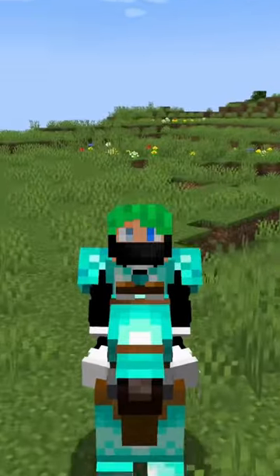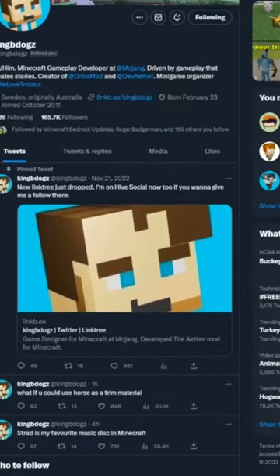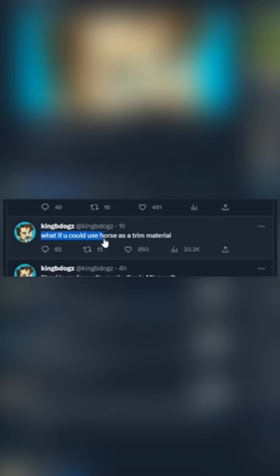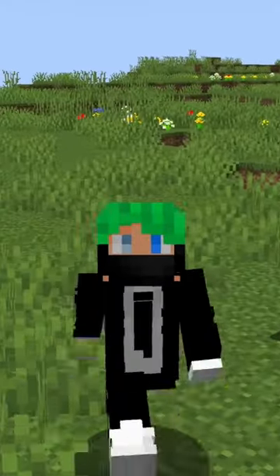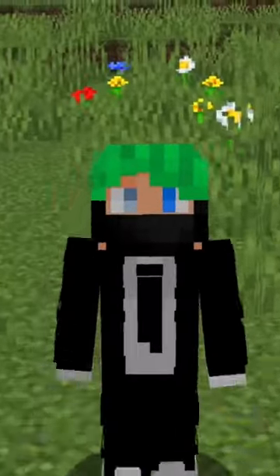These two Minecraft features might be combined this week. Earlier today, our favorite Minecraft developer — who is also a dog — tweeted this: 'What if you could use horse armor as a trim material?' Now look, it doesn't exactly work like that. Maybe Kingbdogz is a little rusty today, but it's interesting. Is it a hint?